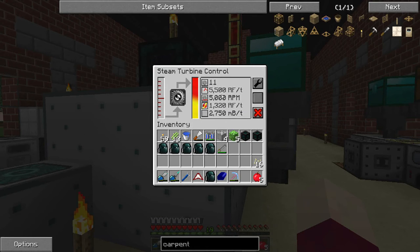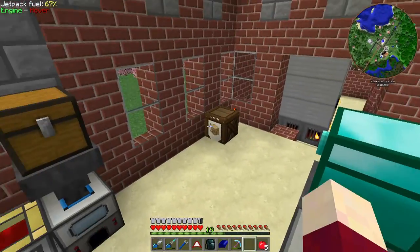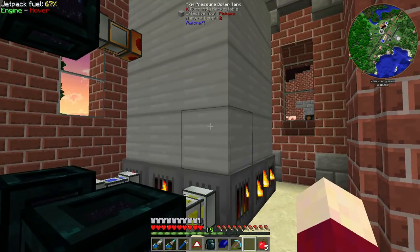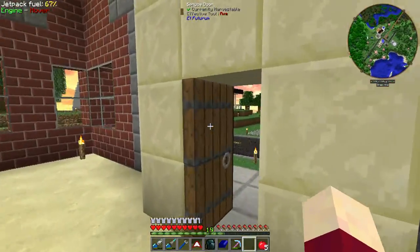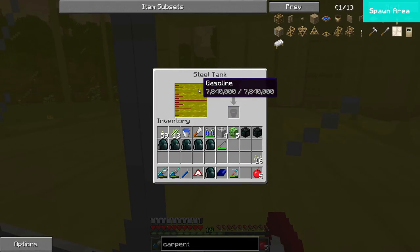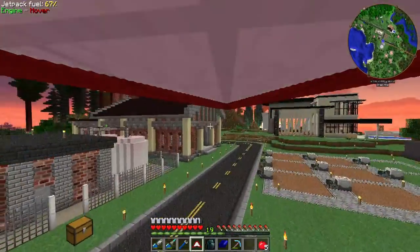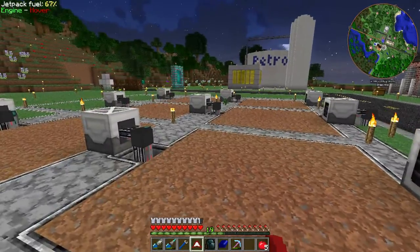We are producing enough steam now to run this thing at 5,500 RF a tick. We are not using that much power currently so we don't have to worry about that. All of these guys are up to full temperature now, and like I was saying in the last episode, we use one bucket every minute in each one of these boilers and we're probably getting somewhere in the neighborhood of 15 buckets a minute when we need it. The gasoline tank over here is going to be completely full, and all of the refineries are full as well, so we're finally set up on that.